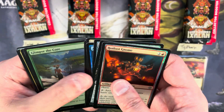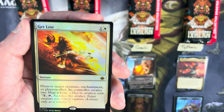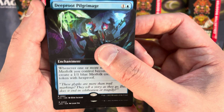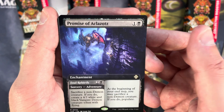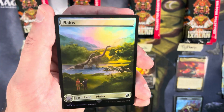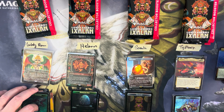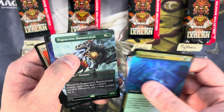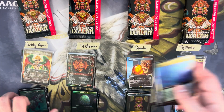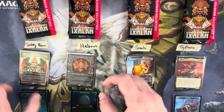Round two — Ram, you're up. Scythe Claw Raptor borderless uncommon. Pack foil Get Lost at two. Deep Root Pilgrimage at two. Commander card: Promise of Aklazatz at two. Pugnacious Hammerskull at three. Foil Jurassic Park land: Plains. Deep Fathom Echo extended art foil to conclude. A tamer pack than the first — Ram's round total 13, giving a running total of 26.